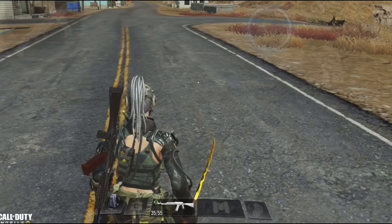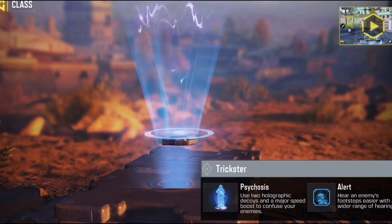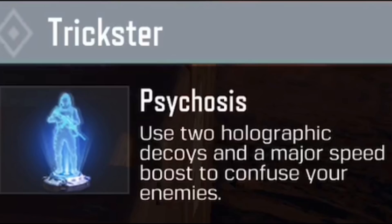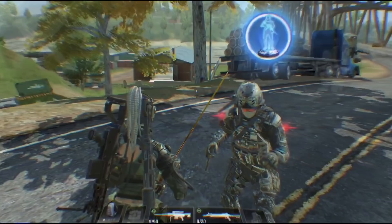As most of you know, after you upgrade the ninja class your footsteps become silent and enemies won't hear you. But there is one class considered the perfect counter to the ninja class — the trickster. Even though it's not popular, I consider it one of the best, especially for solo squad players. Other than the main ability which deploys decoys plus a speed buff, the trickster's passive 'code alert' allows you to hear footsteps more easily.